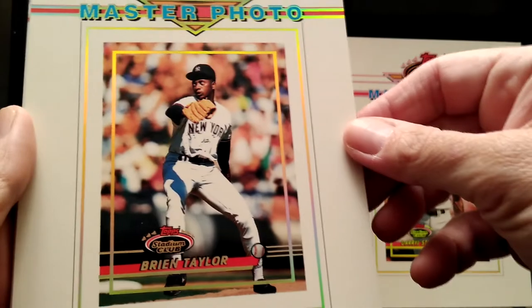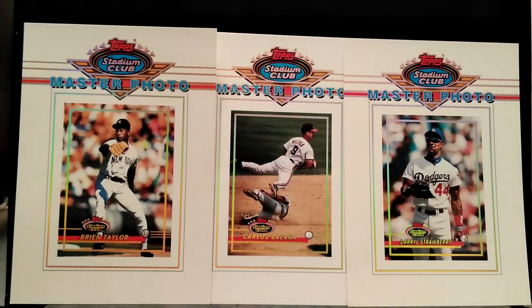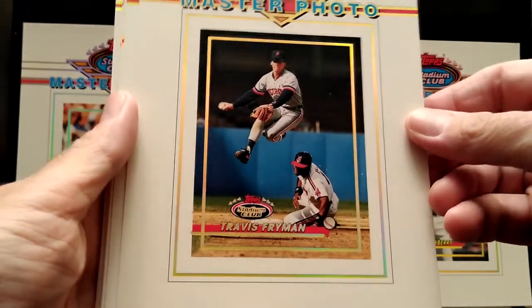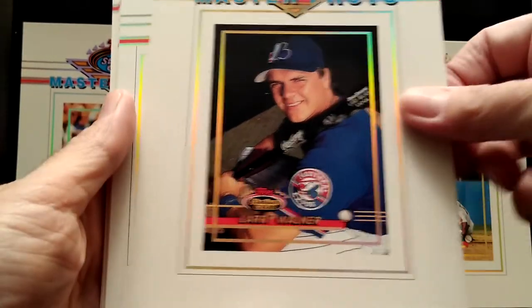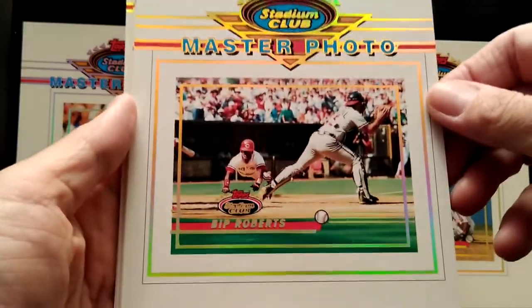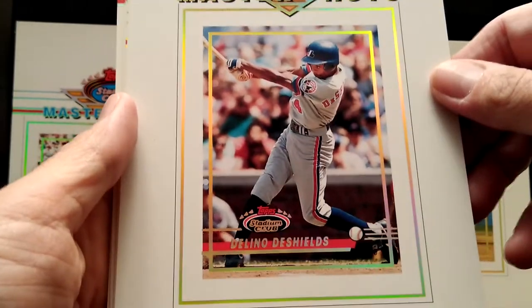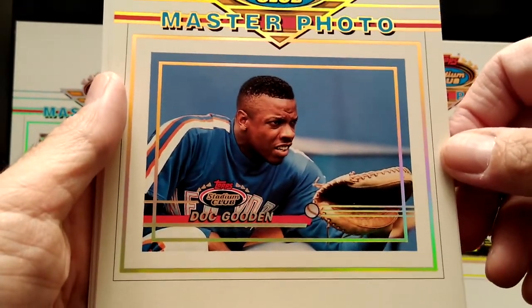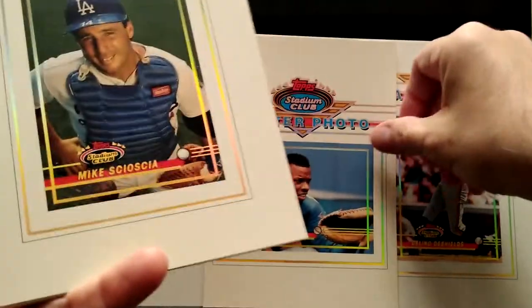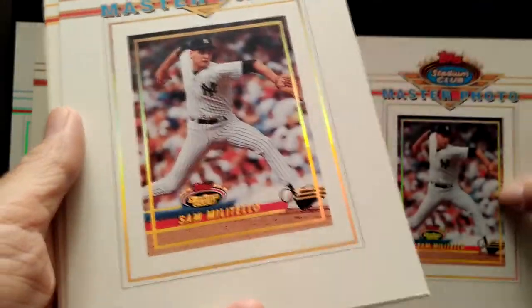We have a Darryl Strawberry in a Dodgers uniform. There's a Yankee here I never heard of, but he had his own master card. Then we have Travis Fryman, Larry Walker, Bip Roberts, and Tim Shields.